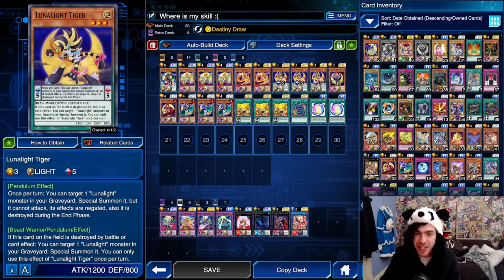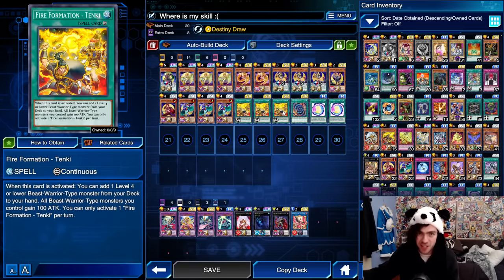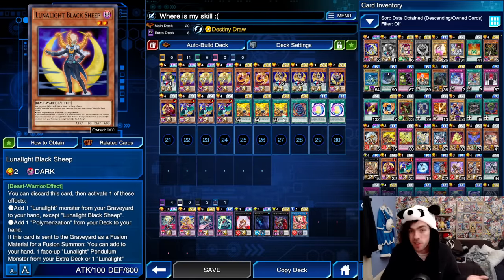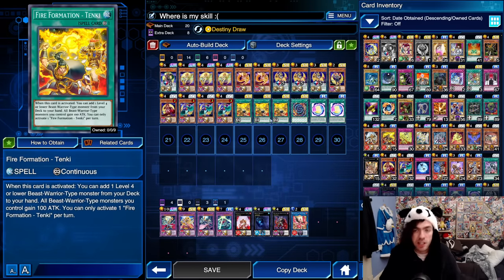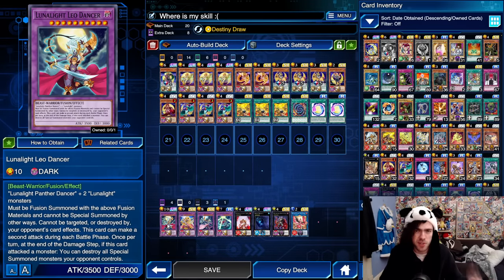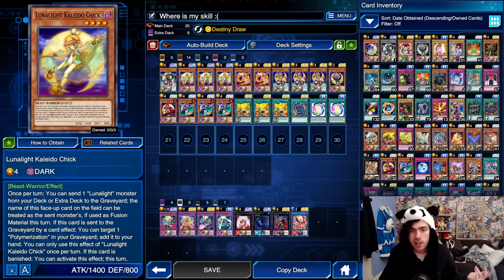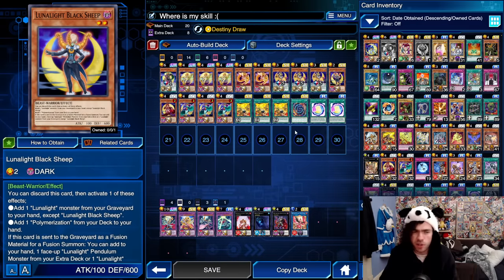Next, we have your Lunalight Black Sheep — you only need one copy. The essential main use is it turns your Fire Formation Tenki into a Polymerization searcher rather than just a monster searcher, which was a huge problem Lunalight used to face. You need space for your Lunalight Fusion spells and monster searches, but now Tenki can essentially search for Polymerization, because Black Sheep — which is searchable via Tenki — simply lets you discard it to add one Polymerization from your deck to your hand. Polymerization is way more valuable now because Kaleido Chick makes accessing your boss monster so much easier, and Chick can add back polys from the graveyard. If you already have poly or don't need it, you can discard Black Sheep to add a Lunalight monster from your graveyard back to your hand.